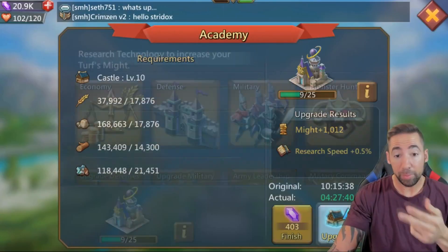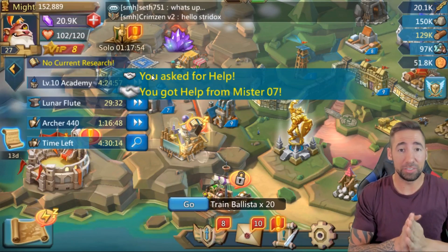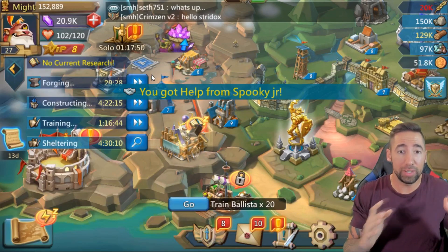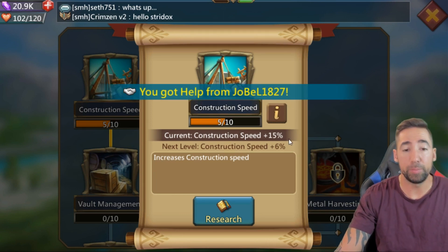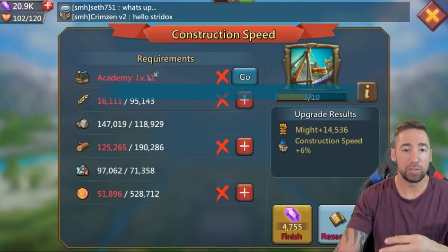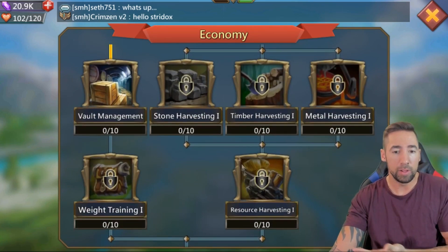Let's go ahead and get our Academy — four hours and 27 minutes, oh the struggle. I've got to use a little bit of speed-ups to push past this stuff because I don't want to wait. Right now construction is level 5 to 10, which is not bad at all — we already have a 15% increase on construction speed. I can't go any further until I get my Academy to level 11.